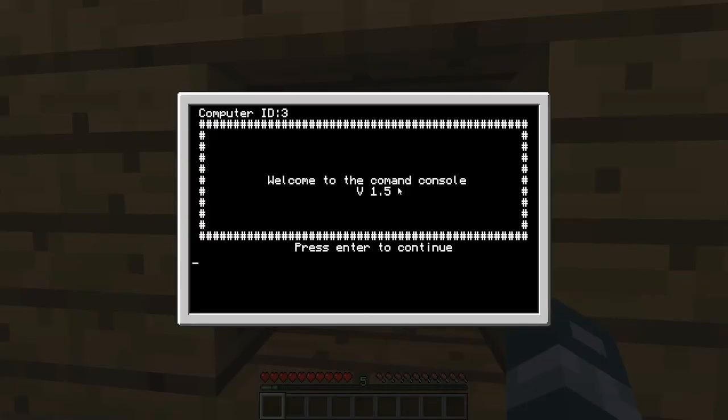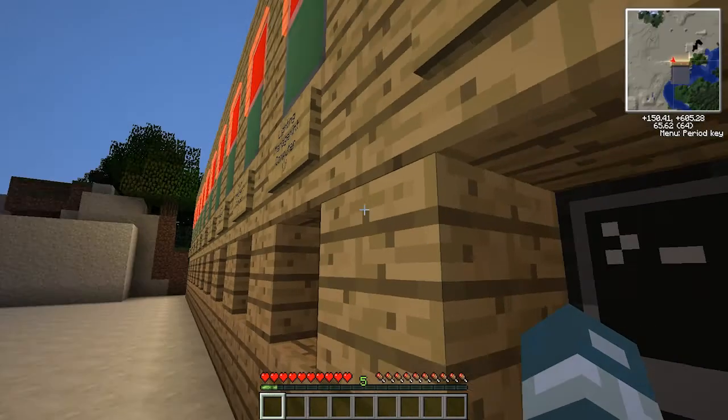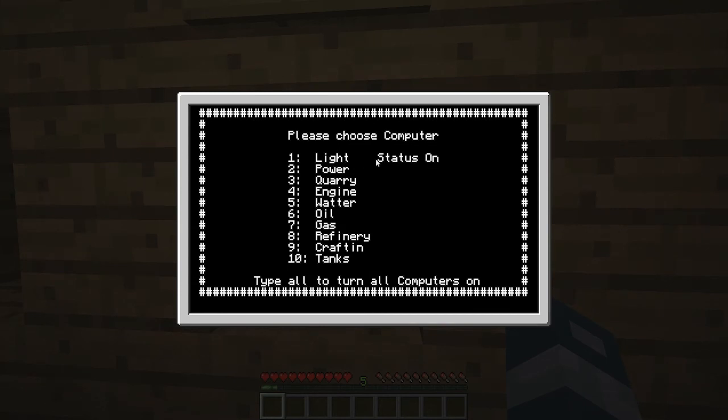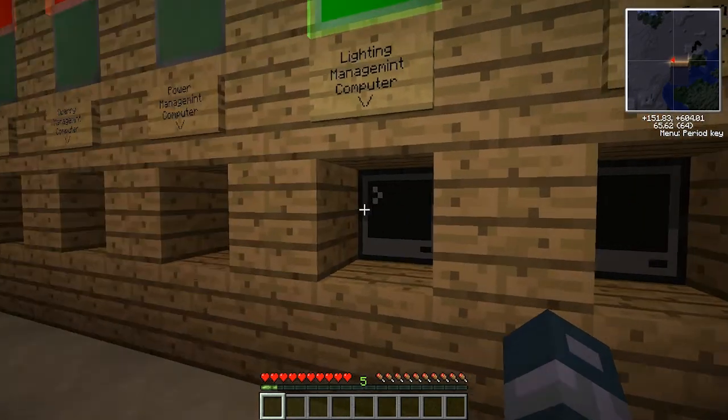Let's go to the one that's on and see what this says. It says: 'Welcome to the command console, please press Enter to continue.' All right, press Enter. 'Please choose a computer.' As you can see, it's telling us that the status of each computer is off — and yes, they are off indeed. So let's turn one of them on. On the bottom it says type 'all' to turn all computers on — I'll show you that later. So if I go to option one, it says 'light management computer is off, would you like to start computer?' Yes, and it says 'computer on, computer running.'